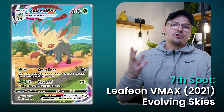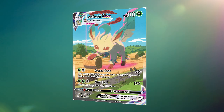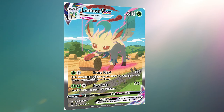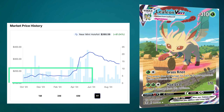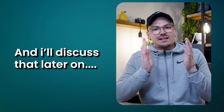Moving on to number 7, it is the Leafeon VMAX from Evolving Skies. Evolving Skies is literally stacked from head to toe with incredible Eeveelution artworks — it's an Eevee-themed set — but this Leafeon is sensational. The colors and textures are fantastic, and the artwork is incredibly unique. It is also a very stable card in the market. Last year, when the alt-art market crashed quite heavily, this Leafeon wasn't so affected by the price swings — it stayed very resilient. While all Evolving Skies Eevee artworks are really good, this one is a standout, and a few more Evolving Skies artworks actually make it within this video.